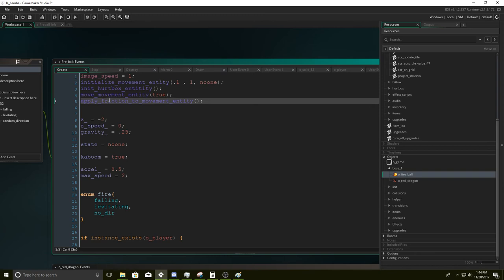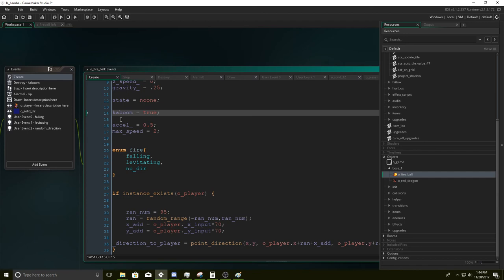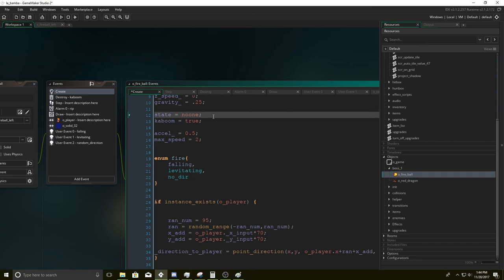Image speed equals one. Initialize movement entity, hurtbox, movement entity, apply friction. We set the Z coordinates. We don't have a state because the state is always going to be set by the thing creating it. Kaboom is equal to true — this makes it so if we wanted to, we can make it so it didn't explode in the end. Accel acceleration equals 0.5, max speed equals 2. Then we're going to create the states — you just need these two.